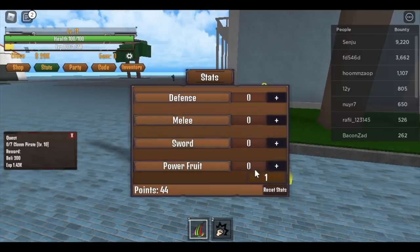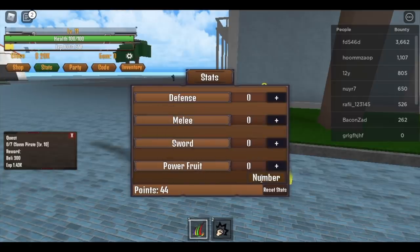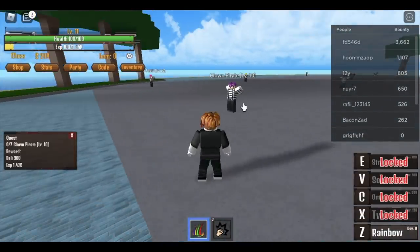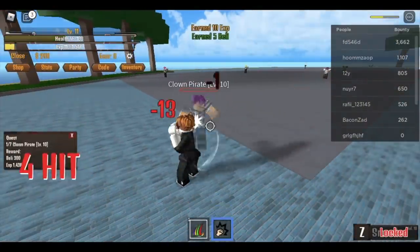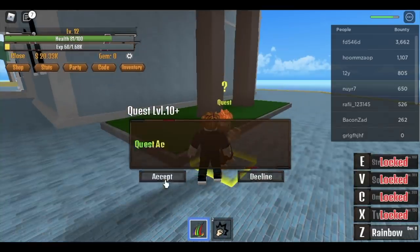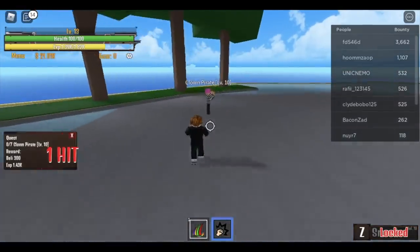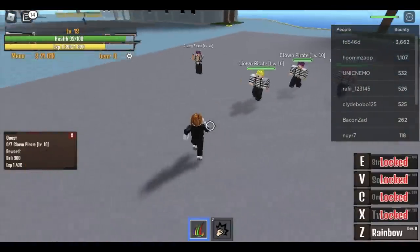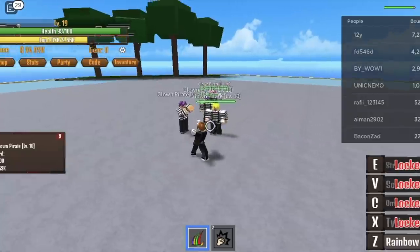For the stats, put it all on the Power Fruit. This will be kinda hard because this fruit is not for AOE grinding, but we will do our best to make it easier for everyone. Your first skill Rainbow cannot one-hit the Clown Pirate — you need to punch him, etc. So I suggest doing the chicken quest one more time. When you reach level 12 or 13, you can one-hit the Clown Pirate. Just lure them properly and use your Rainbow. You're going to do this until you reach level 20.